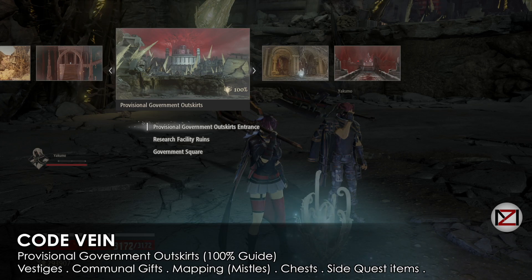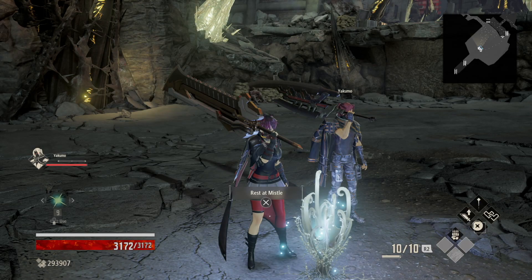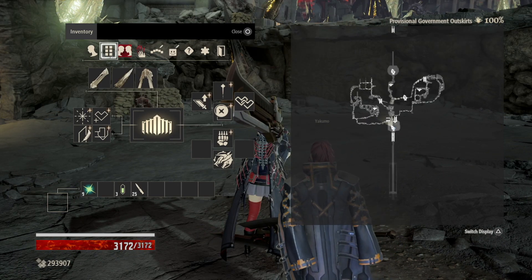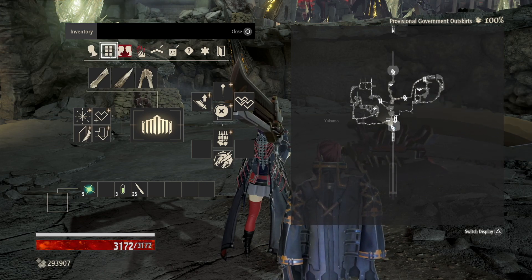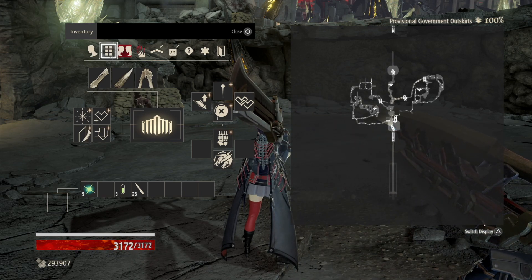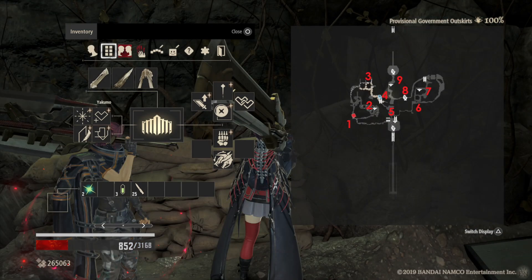Hey guys, welcome back, this is MD and we are in the Provisional Government Outskirts. I'm gonna go through all of the important items here — I'm not gonna go through the very common items or common materials, of course you're gonna find them everywhere. I'll try my best to be clear and precise. I'm gonna start from where we begin and go in a specific order, showing you the map as I go.